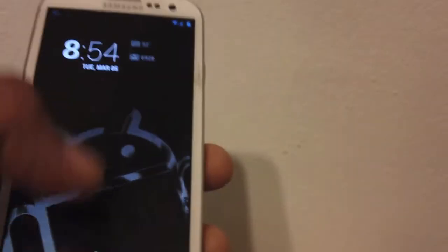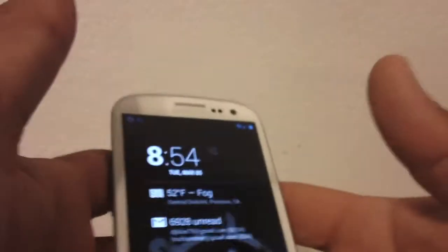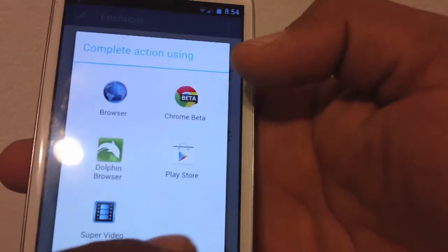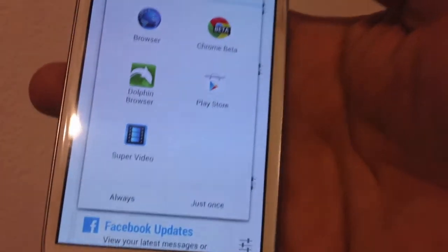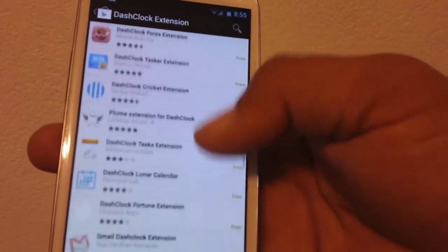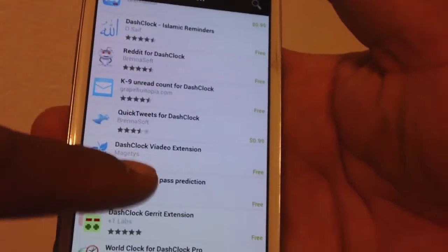This is a custom widget here — the DashClock widget. I believe you get it from the market for free. If you go here and get more extensions, it's going to take you to the Play Store. They have a lot of extensions for this widget, as you can see. You can customize that widget as much as you want now. They've added so many extensions to it — check it out, it's in the market for free.